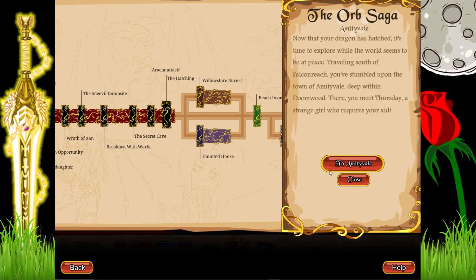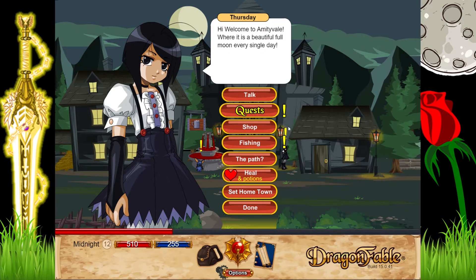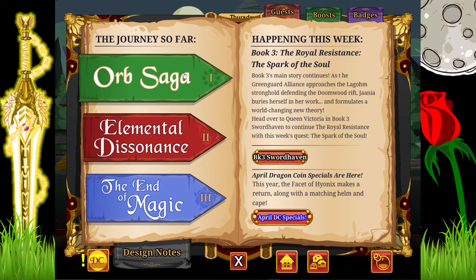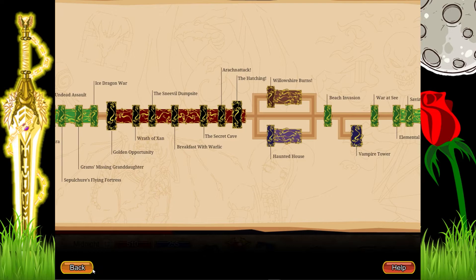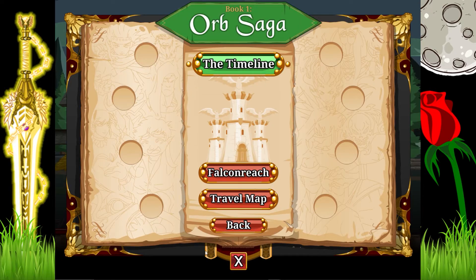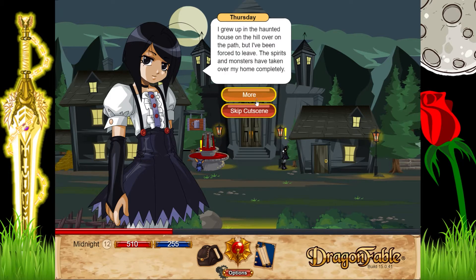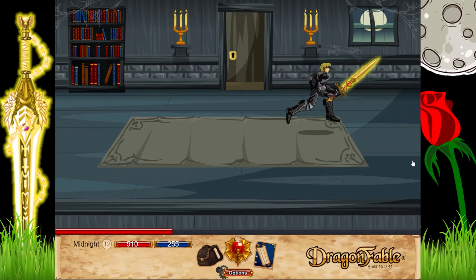Now we're going to Amityville — the Haunted House. We're going to Farisday. Farisday does have a quest line, but the only one we need to do is the Haunted House. These are completely optional and not even part of the main game. We're just doing the Haunted House quest and ignoring everything else, but you can do it if you want.